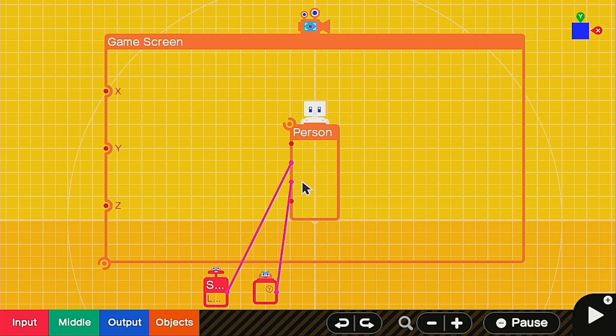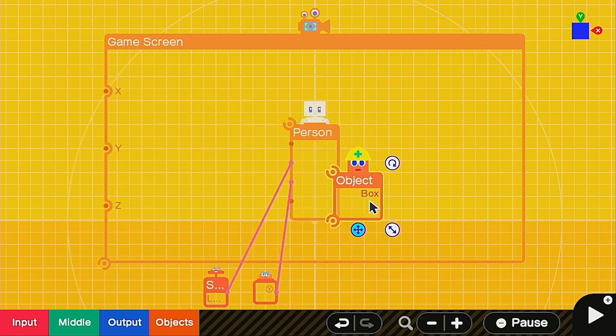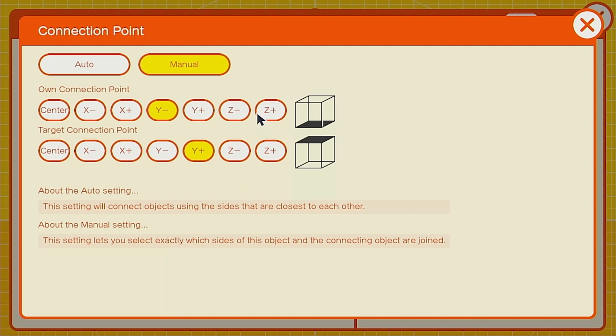It's just a simple game screen with the person in the middle. They can move left and right with the stick, and Y is to jump. We're going to go into a simple object and grab a box, move the box off to the side, then connect it to the person. Go into the box settings and change the size to 0.6 by 0.6, and this one all the way down to 0.1 for Z.